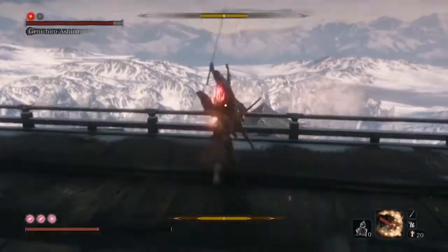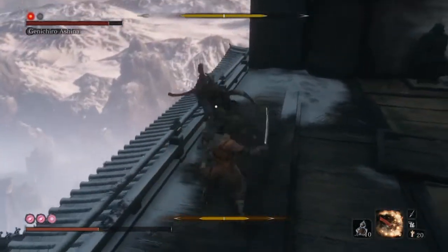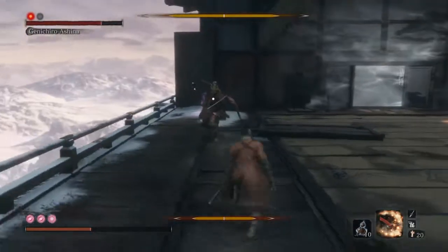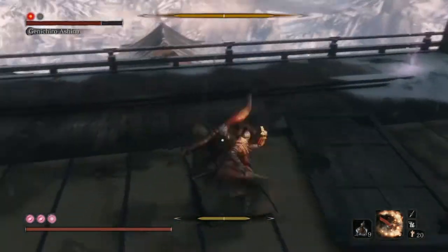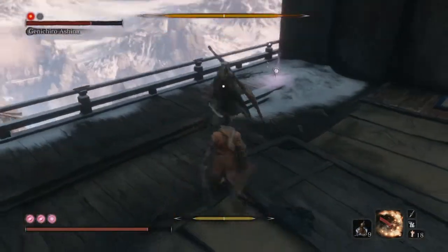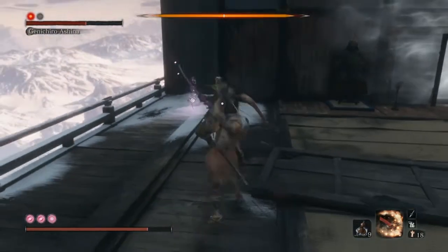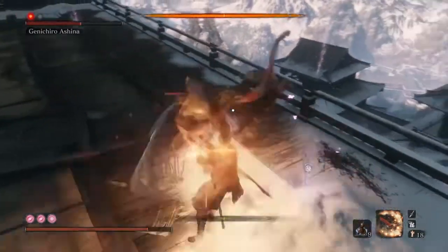To explain the phase system: you'll see red dots above the character's name and that's how many times you've got to get their health to zero or their posture to 100 before you can actually kill them. This boss has two phases — it can be killed once and then has to be killed a second time, which is why Sekiro has what I think is its biggest selling point: its reviving system. Hopefully we'll be able to see it.